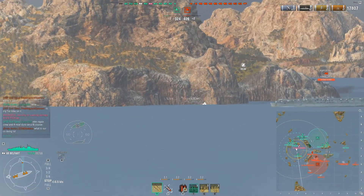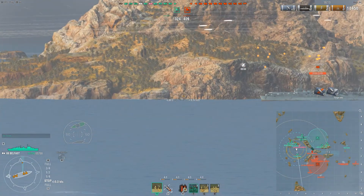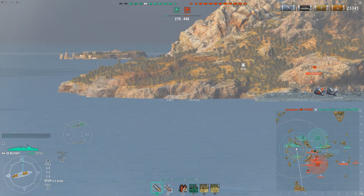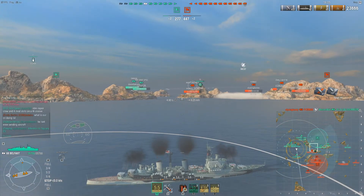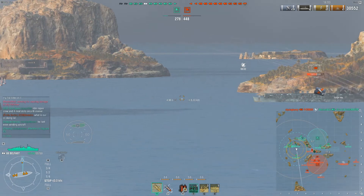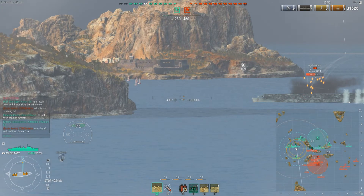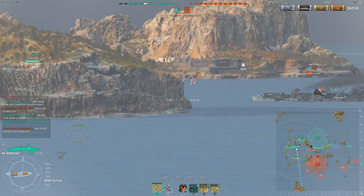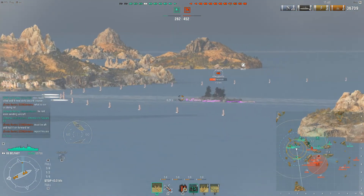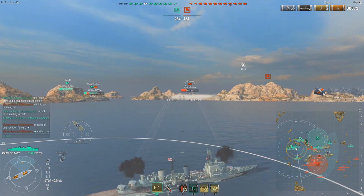Look there — the enemy Independence is just barreling north straight toward our cap. He will cap us out all by himself. I don't exactly know what is wrong with this captain, but I think he's a bot. He hasn't launched any planes and is just charging right for our cap and is going to go down. And of course, as everyone sees a CV, it's like 'mine, mine, mine.' I will never do that again.